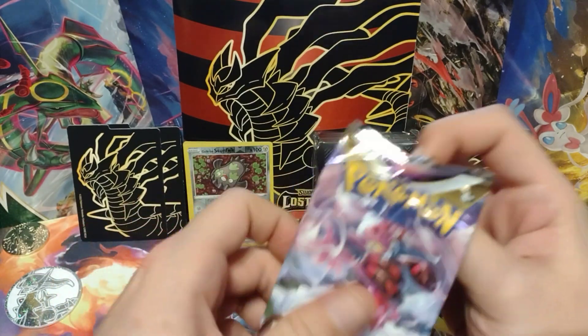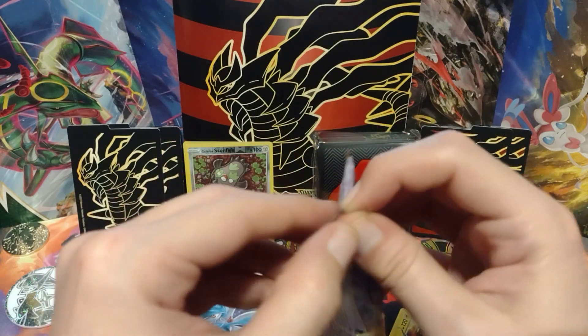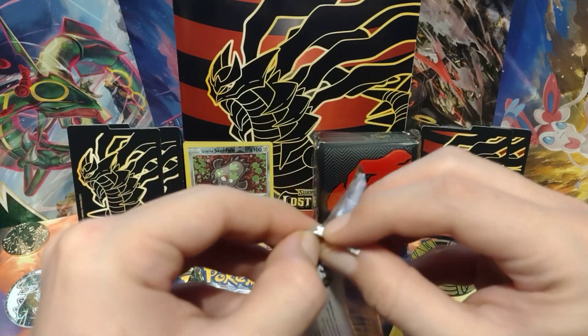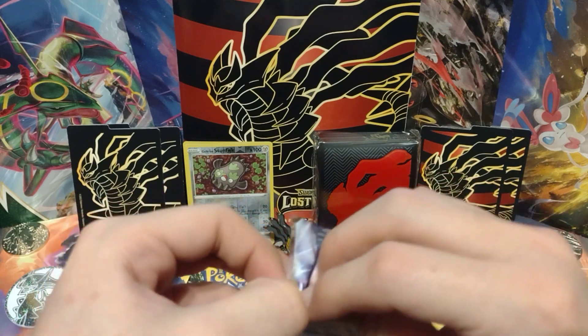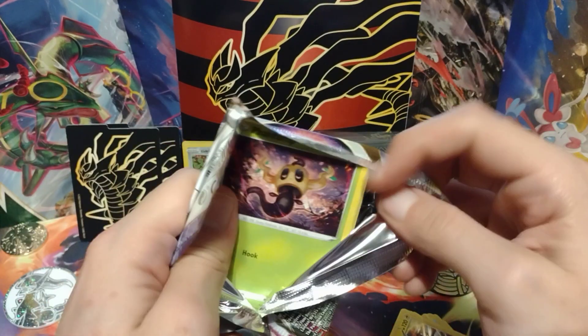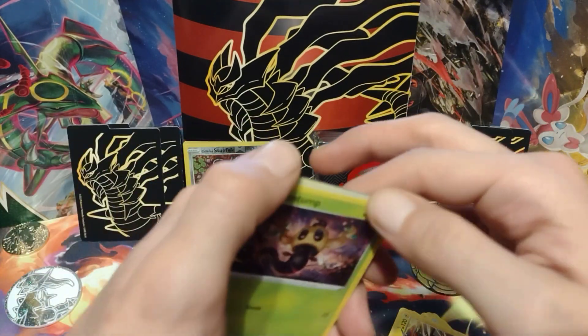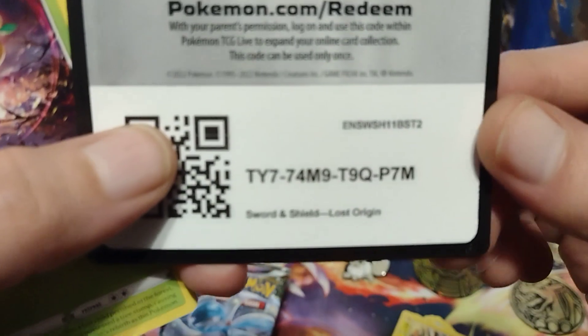I'm looking for the Giratina alt art, like everyone else is from Lost Origins. But I also wouldn't mind the Rotom one - I think that one looks really cool. The Aerodactyl one looks cool too, but for some reason I like the Rotom one a little bit better. Let's see if we can get one.